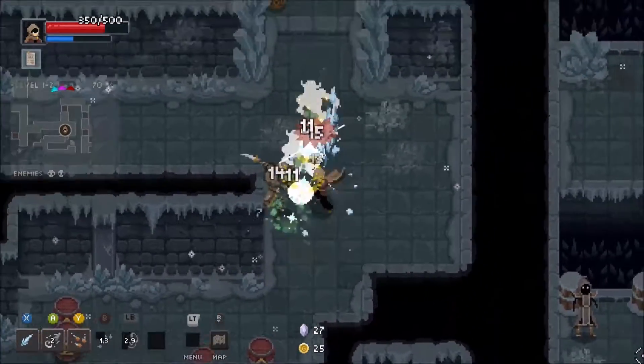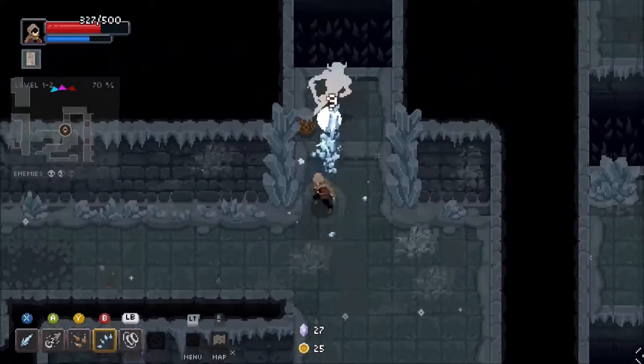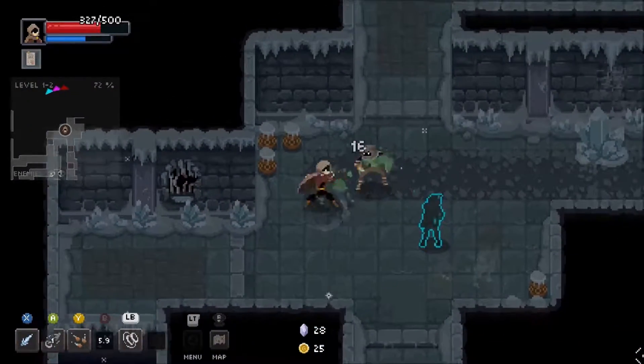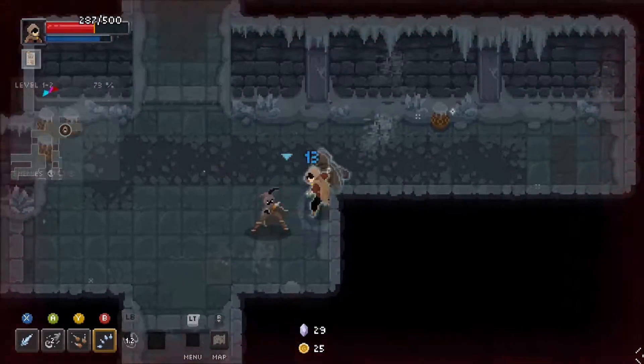Look at that stun lock — holy shit, that's amazing! I need to mess around with wind powers more often. We are the last airbender. I mean, yeah — that's kind of what this game is.